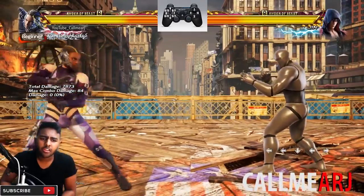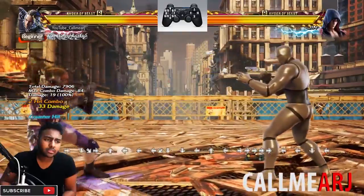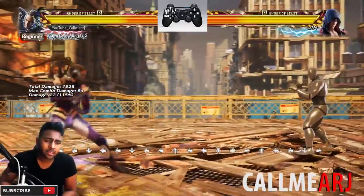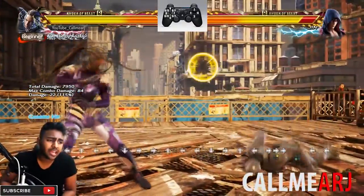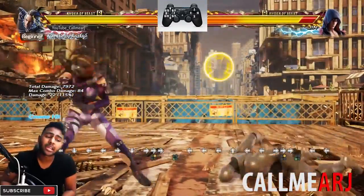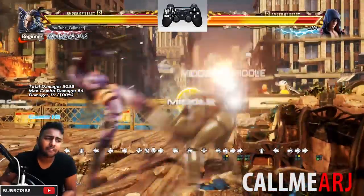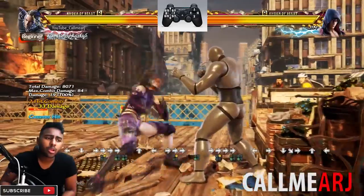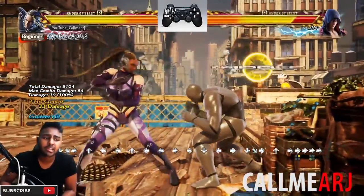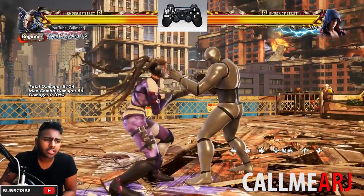Another ranged punisher is f+2,3 - good range move, the second hit (the 3) is a bit delayed. Look at the range I'm getting even from a distance. It's also a jailing move - once the first hit connects the second hit has to be blocked, you cannot interrupt it. Really really strong move.